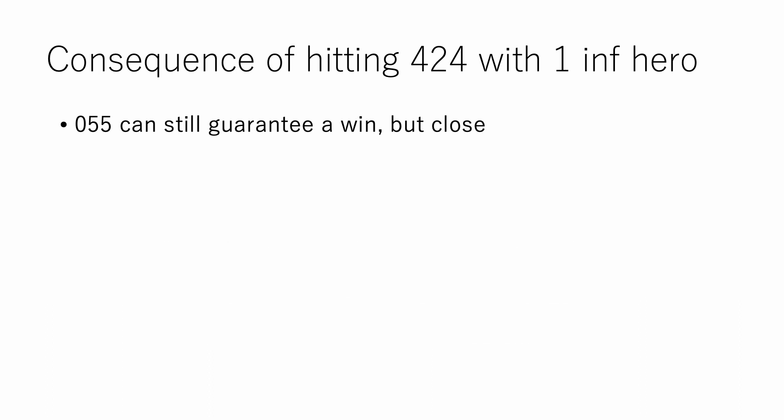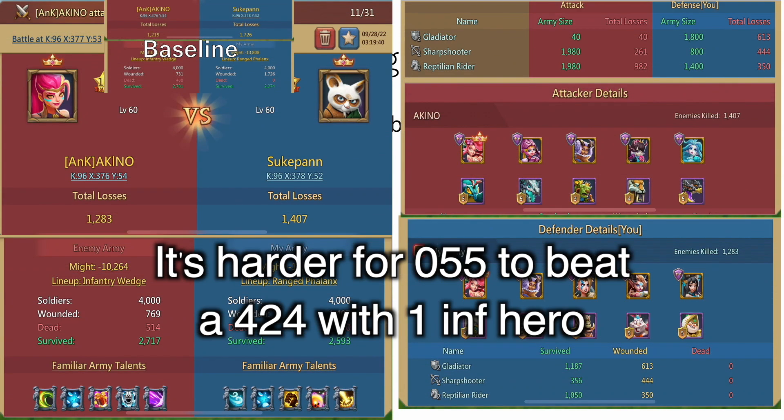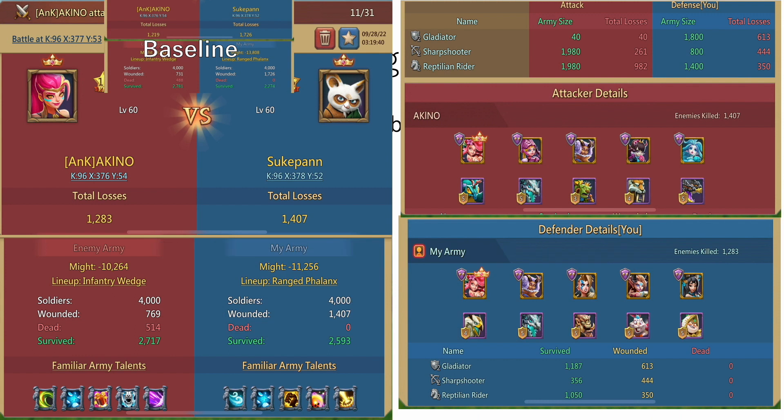Next, what if 055 hits a 424 with only one inf hero? I previously said it's harder to beat a 424 with one inf hero using 055, and this is the report — the difference is now significantly smaller compared to the baseline. If you look at the detail, it becomes clearer: only one fourth of my cav is gone, and that's only one cav squad. So 055 can only reach one cav squad in 424 with one inf hero, although it's still a promised win.